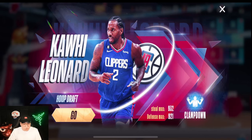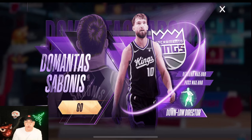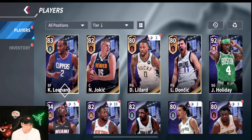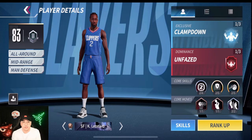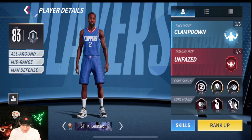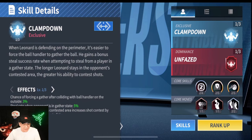Let's check out this Kawhi Leonard card. He's in the hoop draft and we have the bonus as well. We got ourselves Kawhi and he's going to be our R2 since we pulled two. He does have Clamp Down and Unfazed. His Clamp Down ability: when Leonard is defending on the perimeter, it's easy to force the ball handler to gather the ball. He gains a bonus steal success rate when attempting to steal from a player in the gather state.